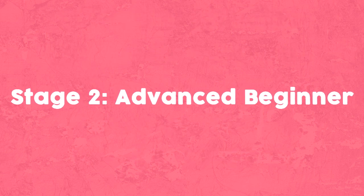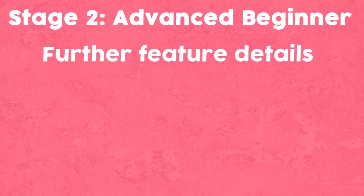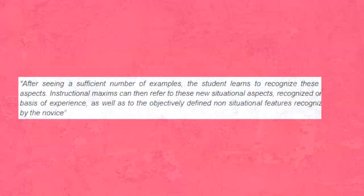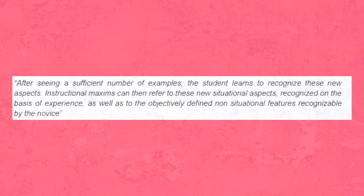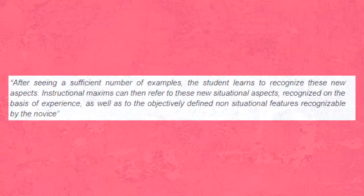Stage 2: Advanced Beginner. Once the student gains further experience with the situation and using the rules he's learned pertaining to dash dancing, the friend will point out more aspects of the rule, or the student will note this himself. This will be from real situations playing friendlies or a tournament set. Dash dancing is also a good way to disguise your intent, among many others as an example. After seeing a sufficient number of examples, the student learns to recognize these new aspects. Instructional maxims can then refer to these new situational aspects, recognized on the basis of experience, as well as to the objectively defined non-situational features recognizable by the novice.